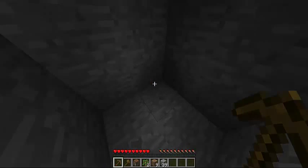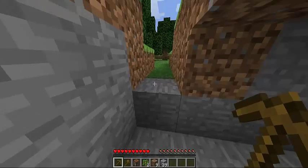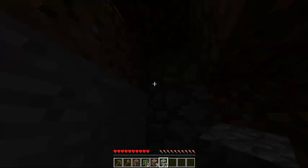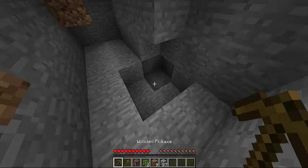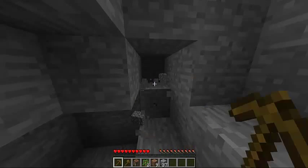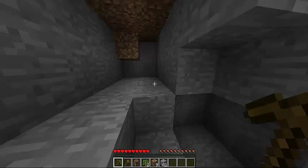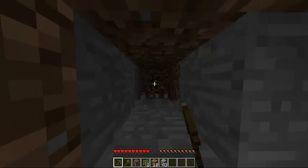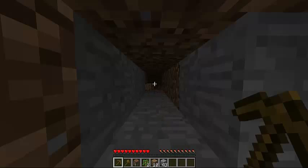Once it gets dark, zombies, skeletons, spiders, and creepers — those sorts of creatures that attack you — will appear. So you do not want to leave any cave wide open. You can safely leave just one square as an opening. You don't want your cave to get too dark either — if it gets pitch dark, creepers, bats, skeletons will all appear. Be very careful with how much you open your cave up, because if it gets too wide open it could become very dangerous. So be careful with the kind of opening you have for your cave.